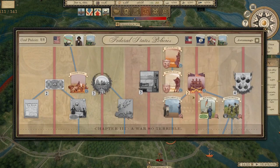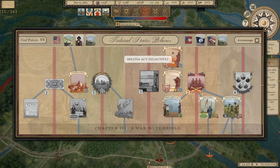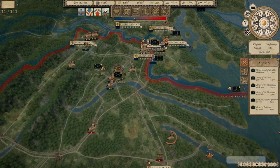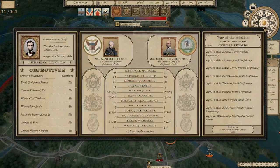We do need to select a new policy. I'm going to select the Enrollment Act, which is the draft. It's going to take a month to get there, but we are lagging severely behind the Confederates right now in terms of men in the field. Historically that just wasn't the case, so we've got to get some new recruits in because we just don't have any.